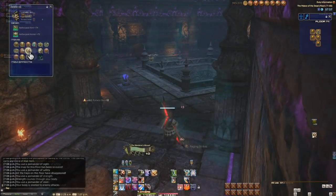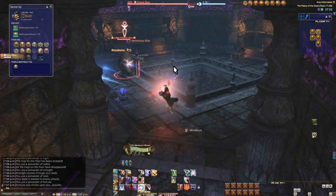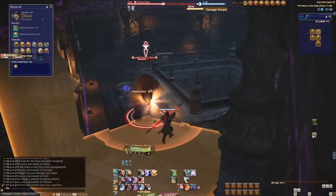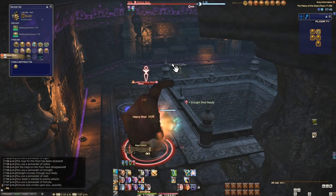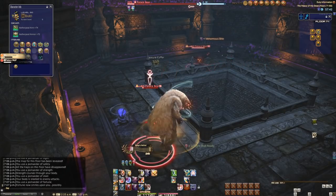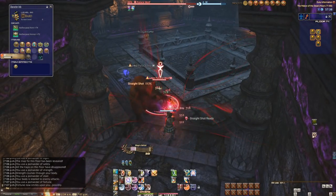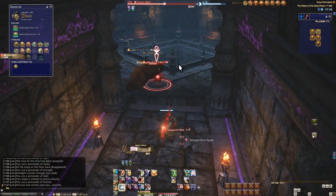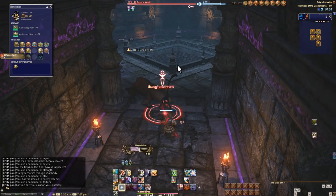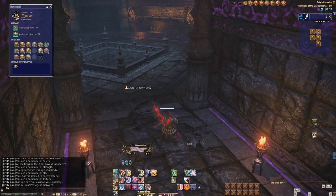Next is the Pomander of Fortune — this one is a matter of luck. Use it at the start of a floor for maximum effect, as it increases the chance an enemy will drop a treasure chest by a pretty large amount. Enemies have a natural drop rate, but this helps a lot if you're looking for chests. Just remember it's only a chance — you can still kill most of the floor and maybe only see one or two chests drop from enemies.